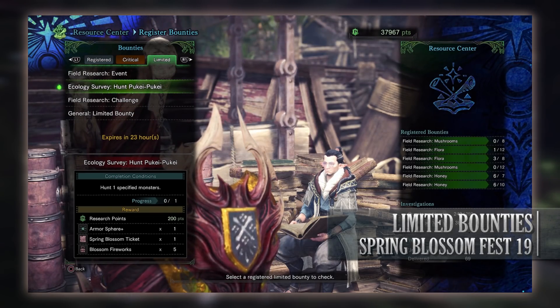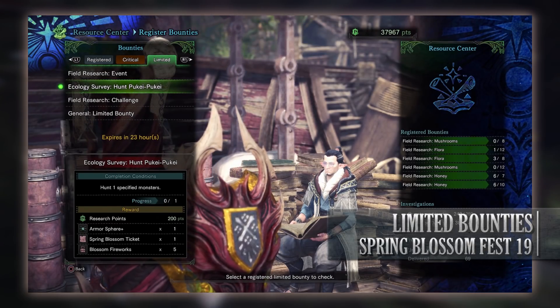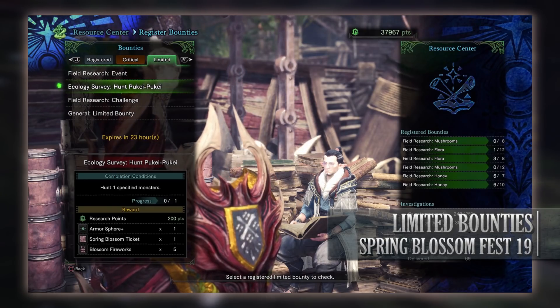Next is an Ecology Survey to hunt Puke Puke. We have to hunt one of these Bird Rivens and again it can be at high or low rank. For doing so you get Research Points, an Armisphere Plus, a Spring Blossom ticket, and Blossom fireworks.